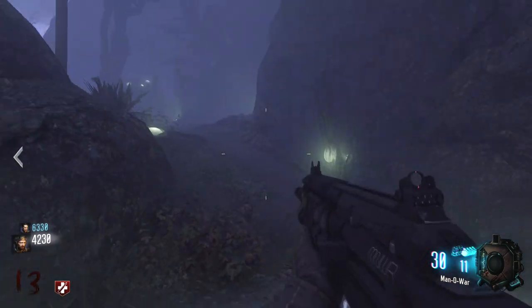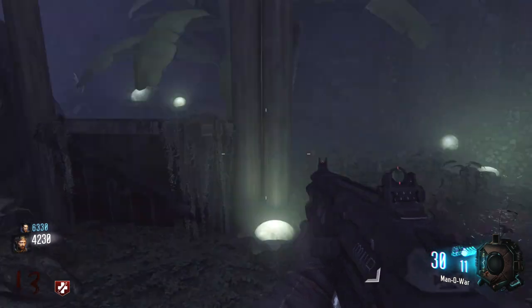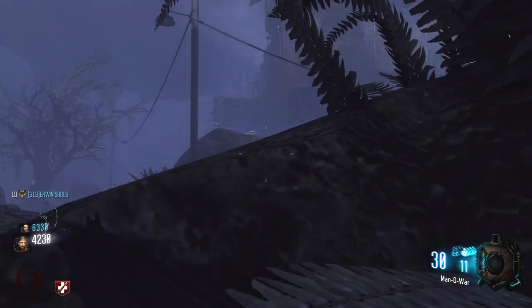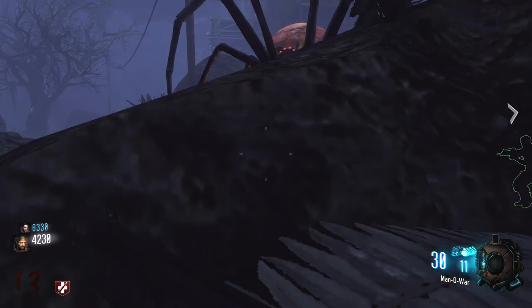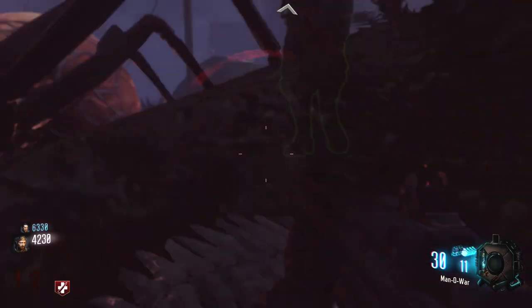Alright guys, so you're gonna want to do this on a spider round on Zetsubou no Shima. What you then want to do is come over to this corner — it's by generator B I believe — and you're gonna go prone in this corner. You're then going to move back and forth and have a spider sort of walk on top of your head and wall breach you underneath the map.